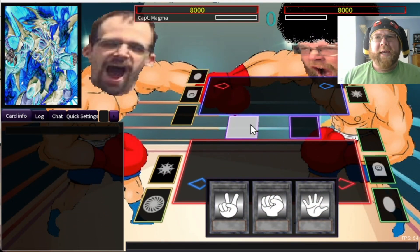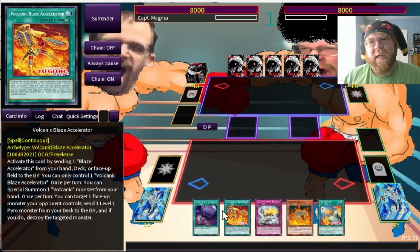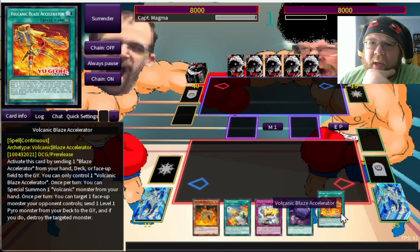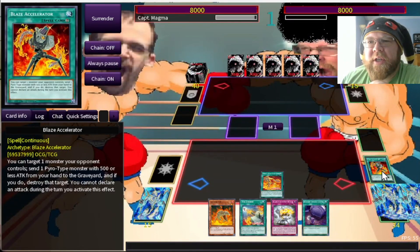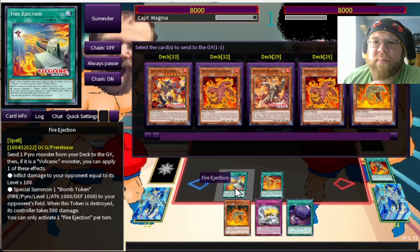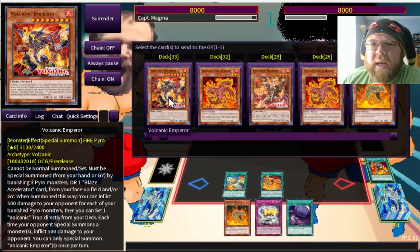All right, our first opponent — another day, another card game. With this deck we do like to try and go first to set things up, as Volcanics still like to do. This opening hand is pretty good, I like it. First thing we're going to do is activate the new Volcanic Blaze Accelerator. To do this we must ditch the OG — it's a very nice thing but it does require a setup. Next let's go ahead and activate Fire Injection.